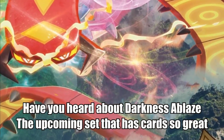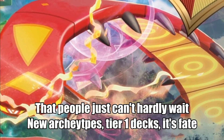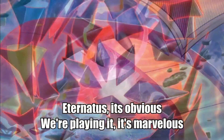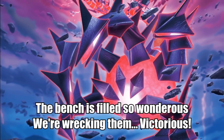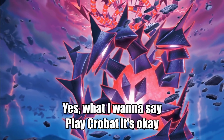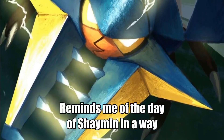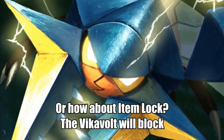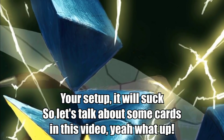Coming set that has cards so great that people just can't hardly wait. New archetypes, tier one — it's fate. Eternatus, it's obvious we're playing in this marvelous defense. Still so wondrous as we're wrecking them victorious. Play Cobot it's okay, reminds me of the day of Shaman in the way. Or how about item lock? The Vikavolt will block. Your settlement will suck. So let's talk about some more cards in this video.